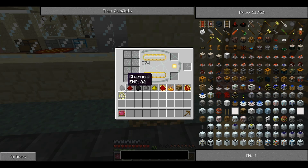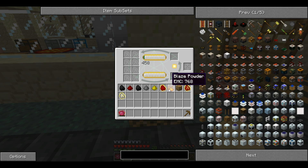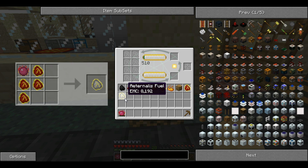The lowest form is Charcoal with an EMC of 32. Redstone, EMC 64. Coal, EMC 128. Gunpowder, EMC 192. Glowstone Dust, EMC 384. Alchimerical Coal at 512. Blaze Powder at 768. Glowstone Blocks at 1536. Then Mobius Fuel at 2048. And then finally, Atenalis Fuel at 8192.